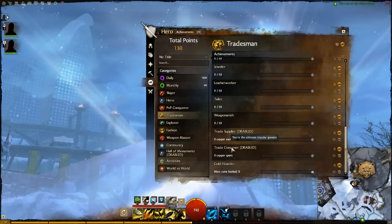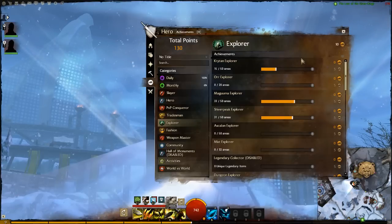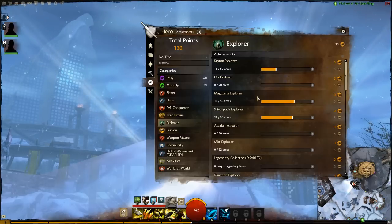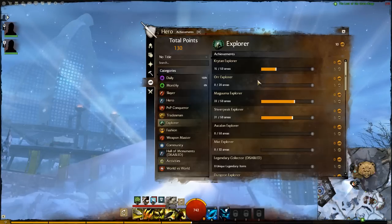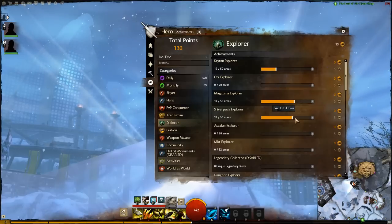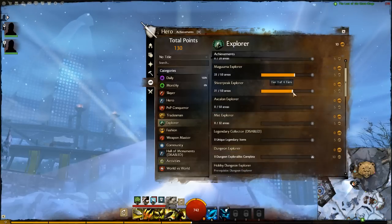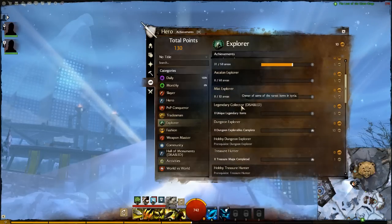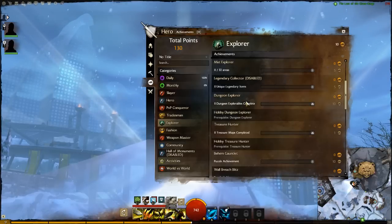The Explorer category covers the different areas of the game — Shiverpeak Explorer, Maguuma Explorer, and so on. I'm still pretty far away from completing these, and this is only the first tier out of four, so it's quite a huge achievement. There are also places I haven't even been to yet, and a legendary collection achievement where you have to collect legendary items.